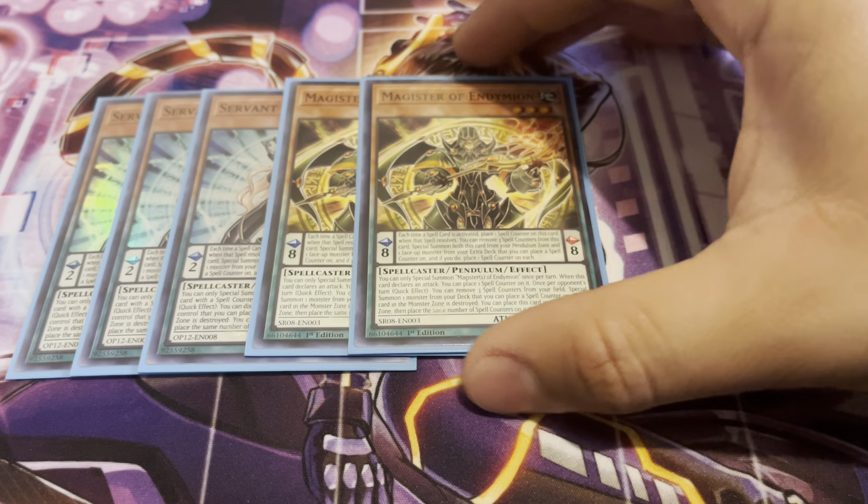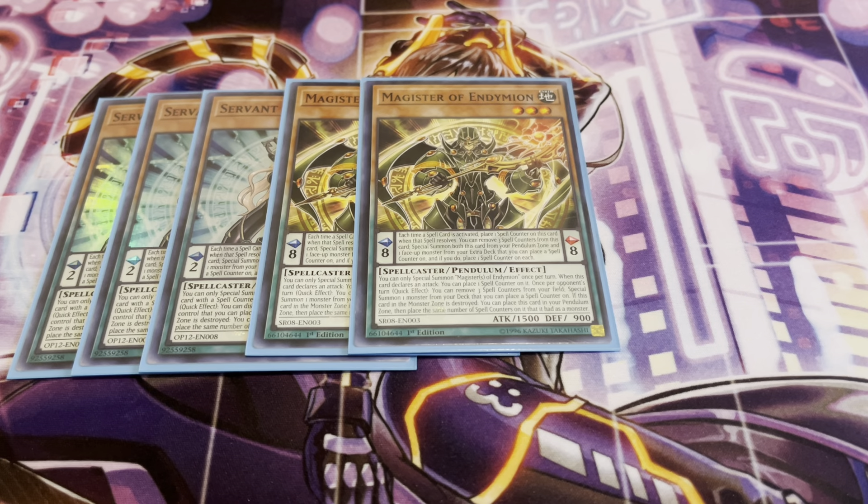Next, two copies of Magister of Endymion — basically its opposite counterpart. Same clause while in the Pendulum Zone: each time you activate a spell, you place a spell counter on this card. You can remove three spell counters, special summon this card from your Pendulum Zone, and one face-up monster from your extra deck that you can place a spell counter on. You place a spell counter on each card. Similarly, when this card declares an attack, you can place a spell counter on it. Once per opponent's turn, you can remove three spell counters from this card to special summon one monster from your deck that can hold a spell counter. If this card in the monster zone is destroyed, you can place it back in your Pendulum Zone, and add any number of counters based on whatever it had as a monster.